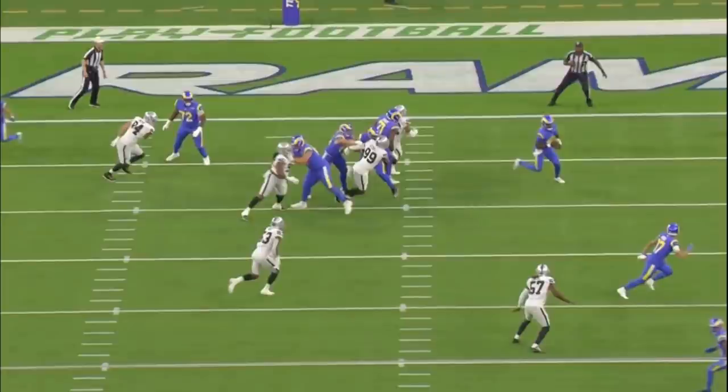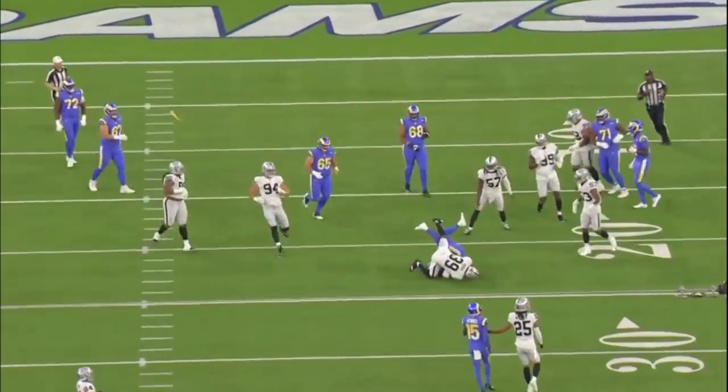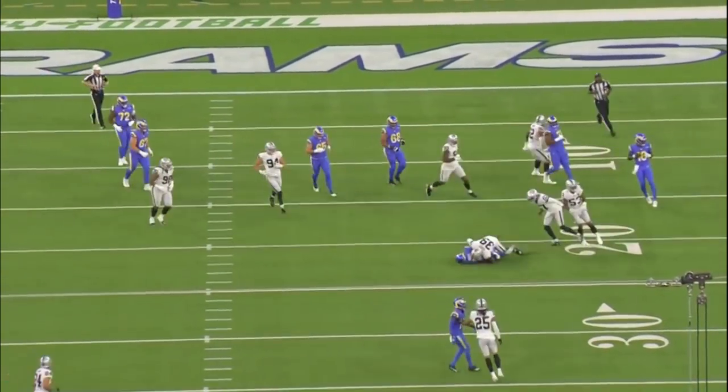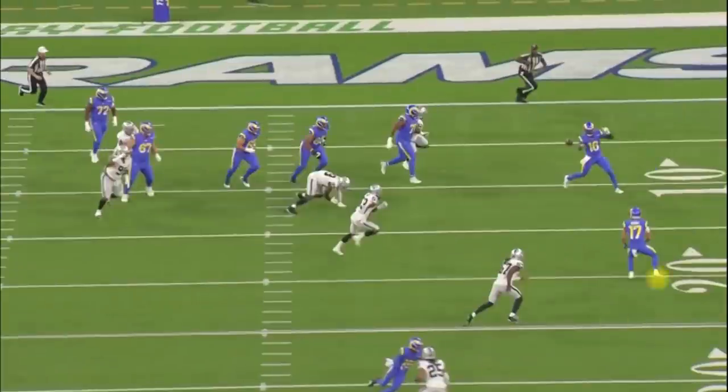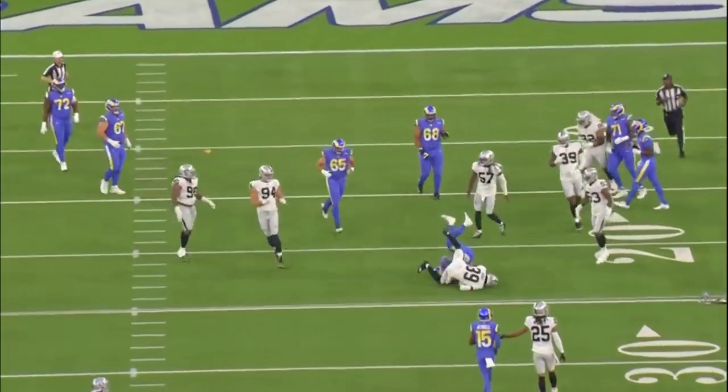I don't think Nate Hobbs should go after the quarterback. I think there are rules that Gus Bradley puts in — quarterback rolls out, there's a guy assigned to go after him, maybe the backside linebacker, the front side linebacker, or the front side corner. Either way, I do want to see Hobbs close it down. I don't want to allow number 17 that much space. Critical play. Let's jump forward.